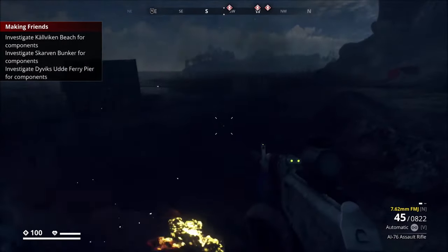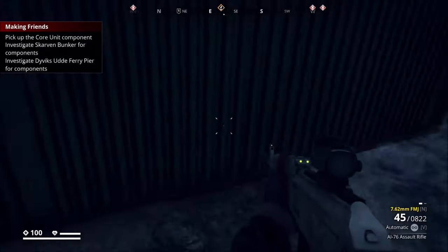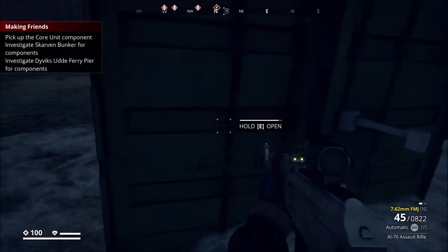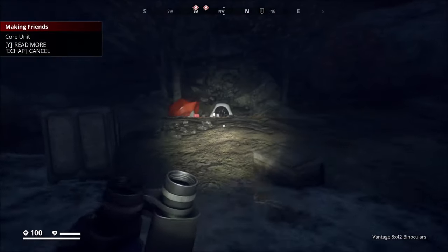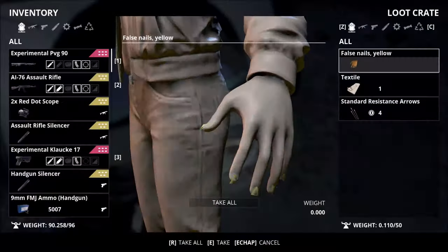Look at the noises around. The mission is around here. I need to pick up something in here. I need to get up here. Why is it locked? On the side maybe? Yes. Hello boxes. What do we have here? Oh, there you go, that's one — Core Unit. Okay so that's one of the things we needed to search.